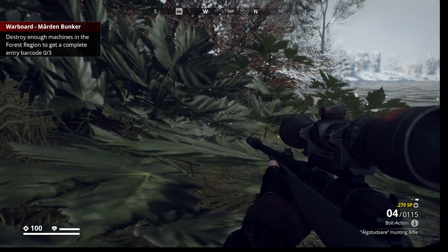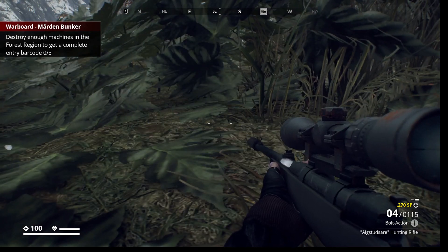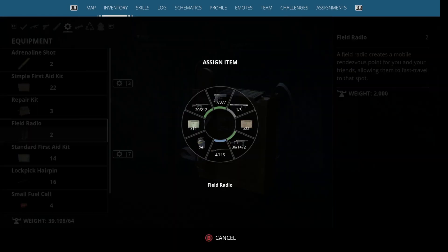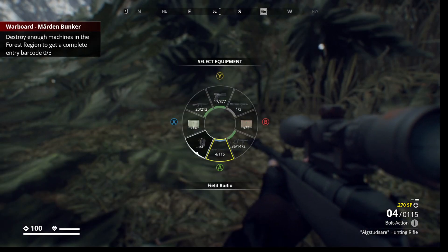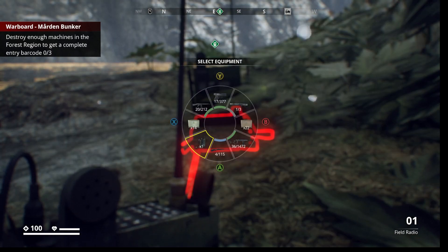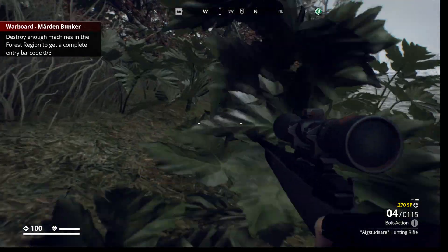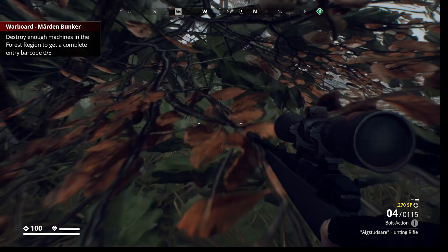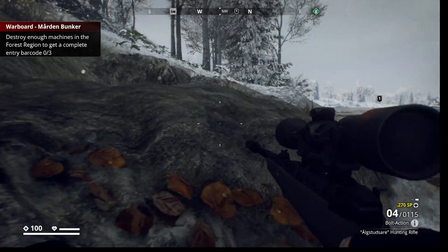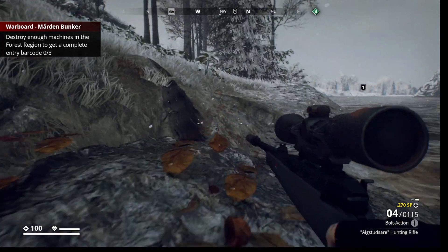We've got a couple of options here. I have a field radio on me — I'm going to drop the field radio. Because if anything happens, we can use it to get back here. I'm going to assign it here. Sometimes you can't place it because it doesn't allow you to put a field radio there. This way, if anything goes wrong with this hunter and he sees me while I'm prone and gets my butt torn apart — because I do not want to fight him yet — we're trying to avoid combat right now. I don't have any points in stealth, and I don't think I have anything in visibility reduction.